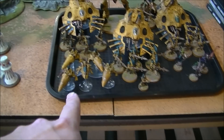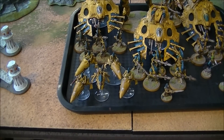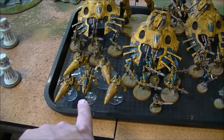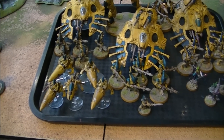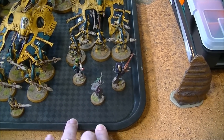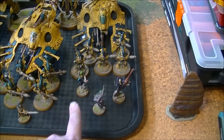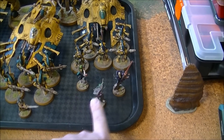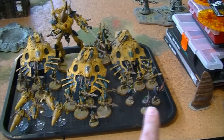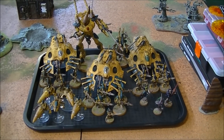For the allied Eldar detachment we have a Farseer on a jet bike. We have 4 Windrider jet bikes with one with a Shuriken Cannon. That's 200 points worth of Eldar allies, mostly just because I wanted to play with the Farseer. I haven't used the Farseer much from the new codex yet. And then you've seen this Harlequin formation a lot because it is really cool. It's the Cast of Heroes or something like that: Solitaire, level 2 Spirit Seer, neuro disruptor, haywire grenade, haywire grenade, and a plain Death Jester. So we have 3 different psychic decks, a grand total of 7 levels of psychic powers and a whole lot of really tough Eldar to deal with.